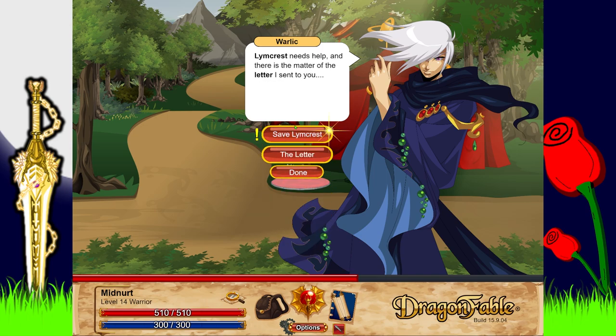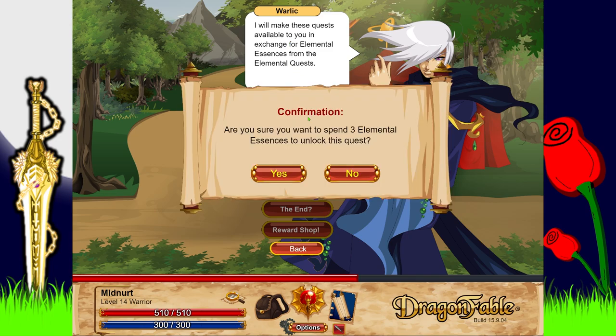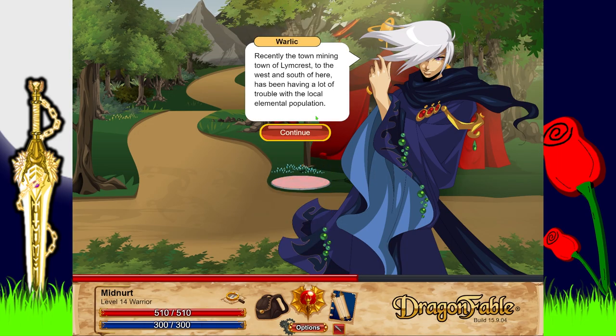When we go back to Wallach and select other quests, we get to Save Limb Crest. He says he'll make quests available in exchange for elemental essences — we've only got 3, and we need 3 to unlock it. Recently the mining town of Limb Crest has been having trouble with the local elemental population. Something is throwing off the balance between elements, and the river that runs beside town has been set on fire.